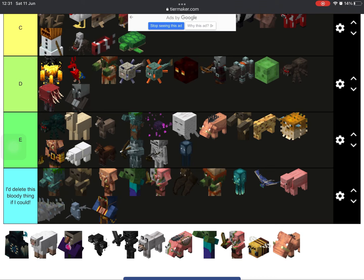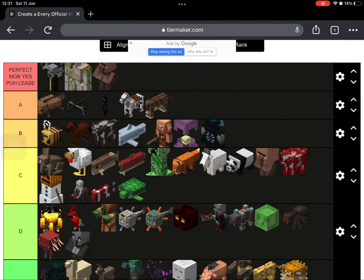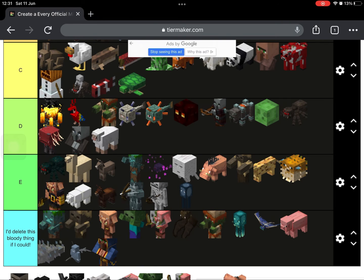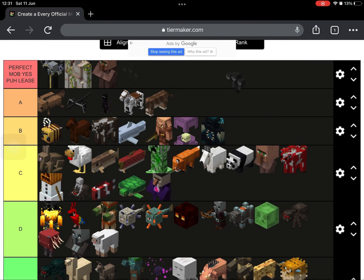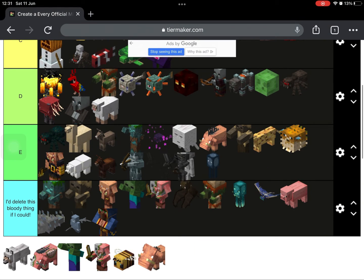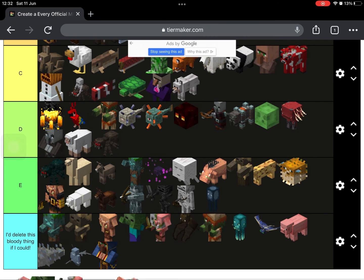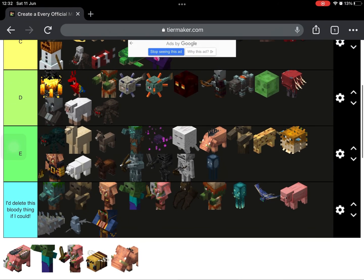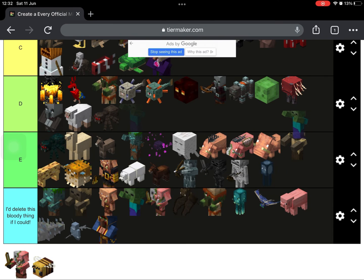Vex is good. Vindicators - there for the drops. Wandering trader - I hate them. Warden - I've watched a lot of videos, I kind of like him, he's a really OP mob, a really good boss, actually a challenge. Sheep - really good for wool and beds, really useful. Witch - I like how they throw potions. Dogs - I love them, really cute pet in my opinion. They're perfect, I love them.